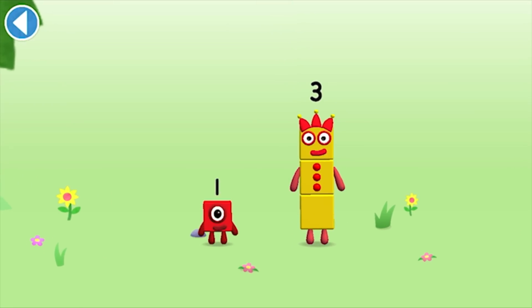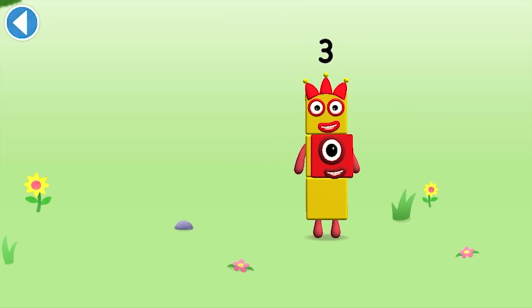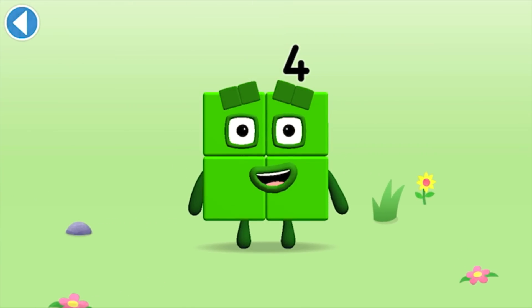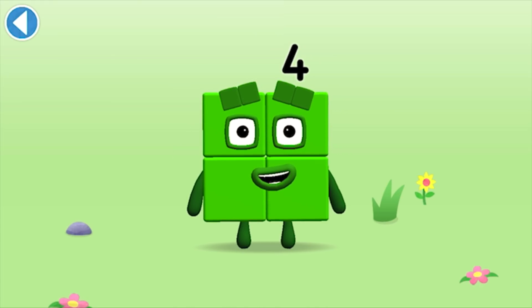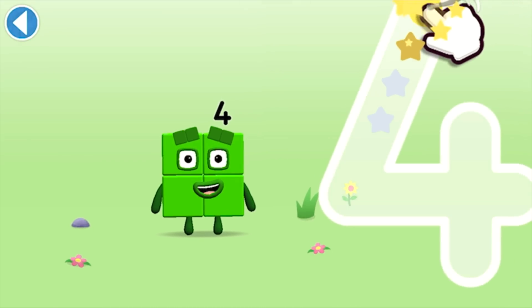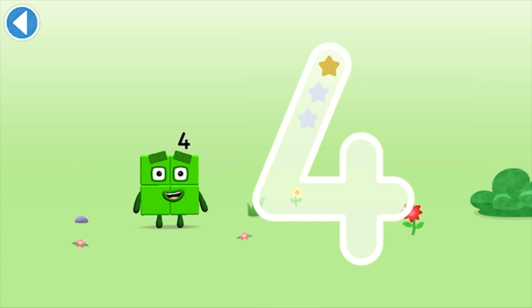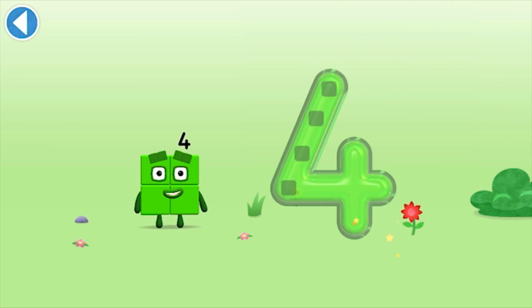You're about to meet number block four! Can you add one to three and make number block four? Drag number block one — well done! This is number block four. This number block is made up of four blocks. Down and right, off once more, cross the line — that's a four!